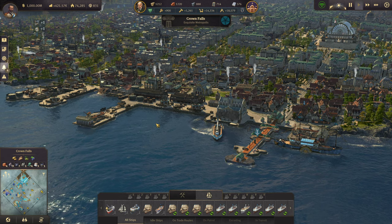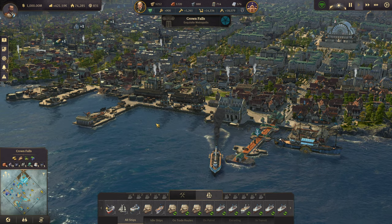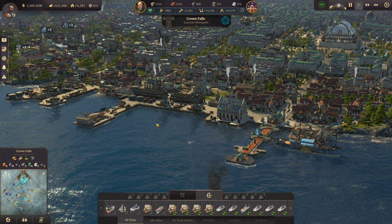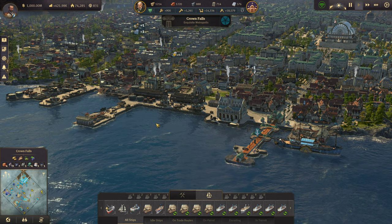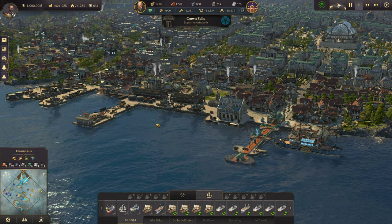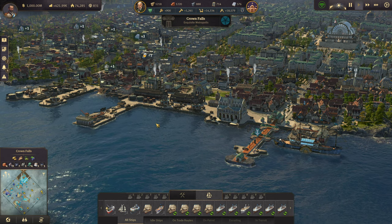Welcome into a new guide for Anno 1800. In this guide we're going to be taking a look at trade routes, passive and active trading, take a look at the trade post itself and some of the options available there, and take a look at the trade statistics screen.